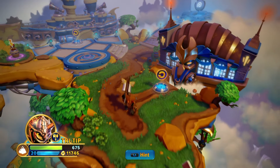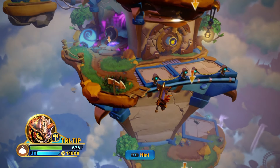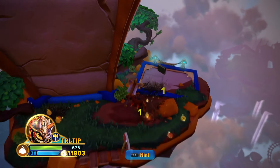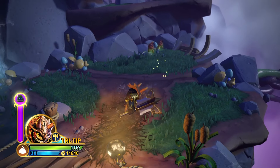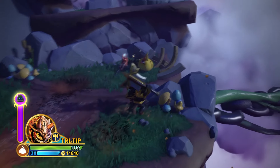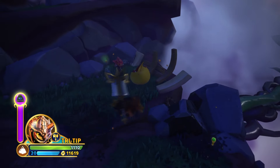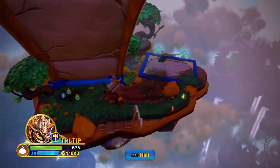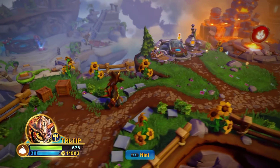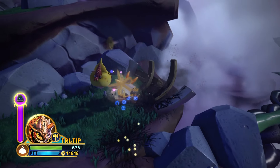For how spread out this hub world is, it also feels weirdly small. It doesn't take long for you to feel like you've explored everything this hub world has to offer. This is supposed to be marketed as the biggest, broadest, most expansive hub world you've ever had, and it feels like you can explore it all in like 20 minutes. There is a lot of verticality when it comes to this whole world, which some people are going to like and some aren't. I think it's really cool — this whole world really does feel like Skylands because it's these floating islands. Whereas even SSA was awesome but very much on land, these are a bunch of floating islands that definitely feels like Skylands, which I can really mess with.